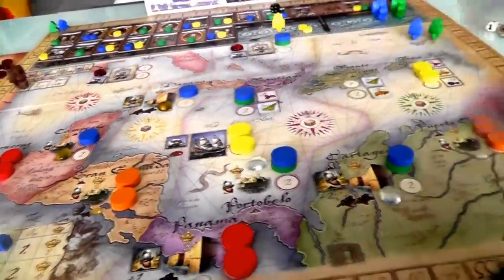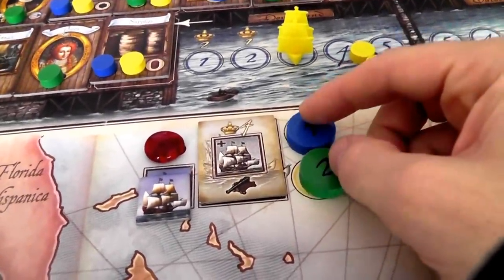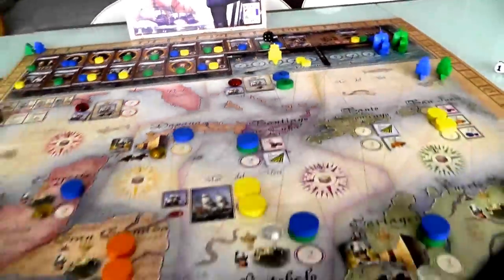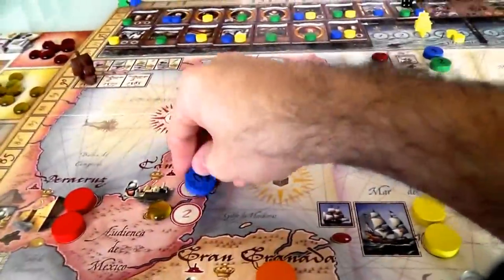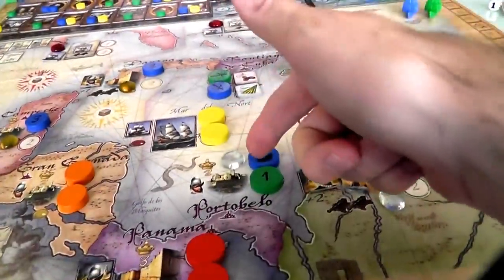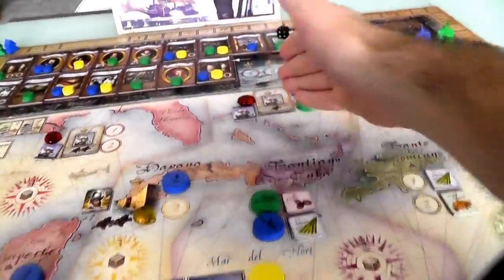I was sure Jen was going to put her Hind at the galleon, but she put her one there and I put my two. If I'd put my one there instead we'd be tied, and the tiebreak goes to me — I would have gotten the gem. But Jen used her Hind elsewhere. So she gets first dibs on the galleon and gets the ruby. At the town, we're both four, so I get first dibs on the trade goods location, but at the silver town Jen placed her Hind. That's the power of the Hind — she got first dibs on both contested locations, and I just couldn't guess which way she'd go. It was a 50-50 chance.